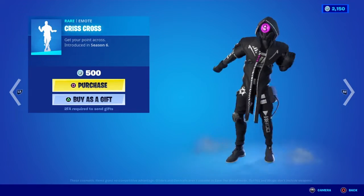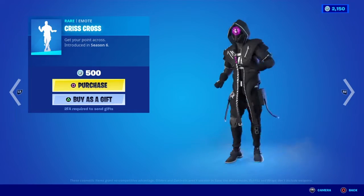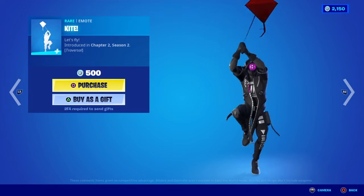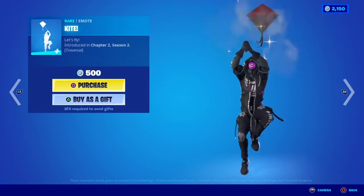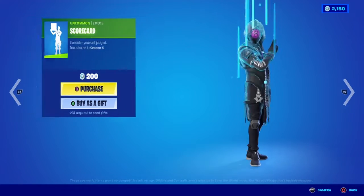Here we have Criss Cross. This came out last month, and actually came out twice this month. But here we have the Kite. These two are 500 V-Bucks. Same with this one — Reversal. It's like you're just flying a kite. 500 V-Bucks.